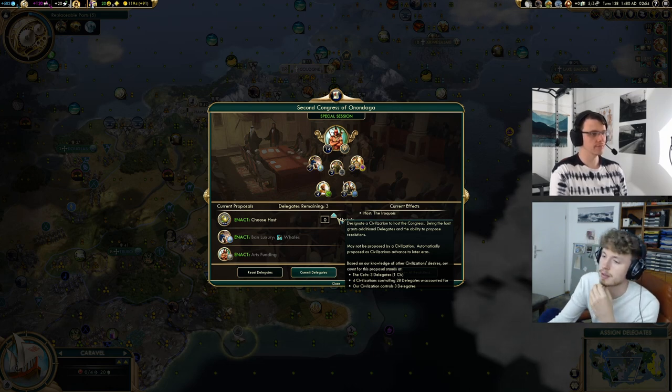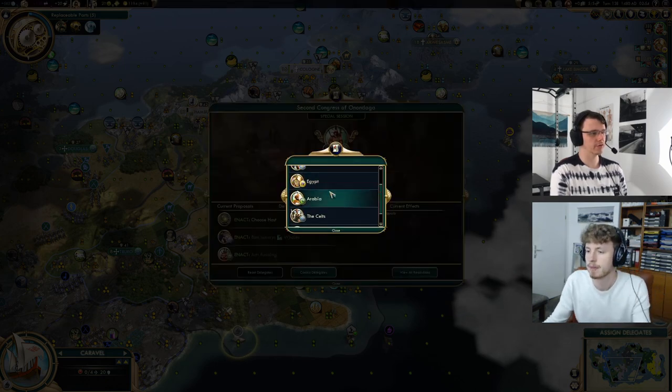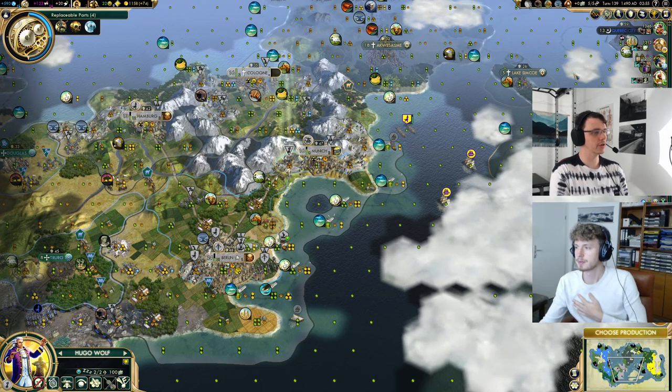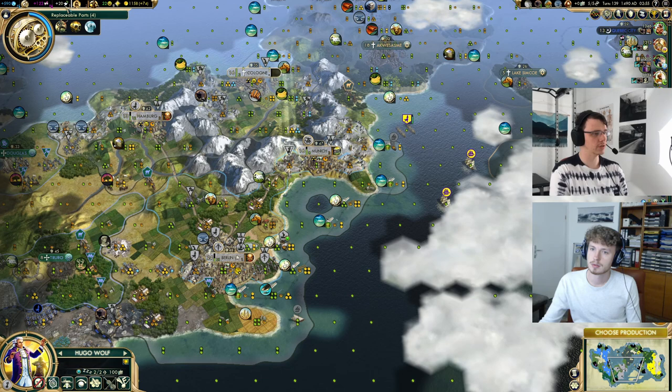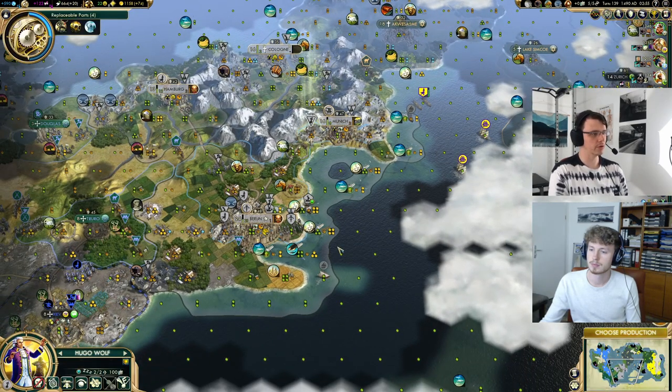Some delegates — we just vote for Iroquois. World Congress hasn't formed yet actually — the United Nations, they haven't formed. So we can keep voting for Iroquois. One thing we should do before we forget is unselect engineer from the faith purchasing because we want to make sure we buy it in the city that we want.